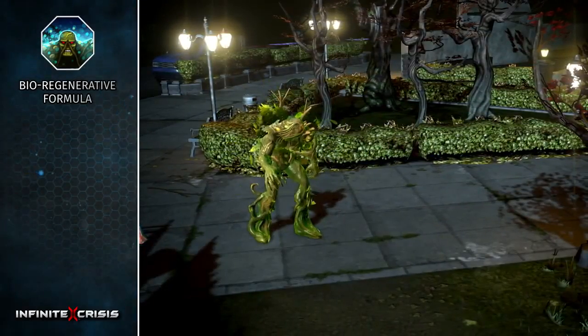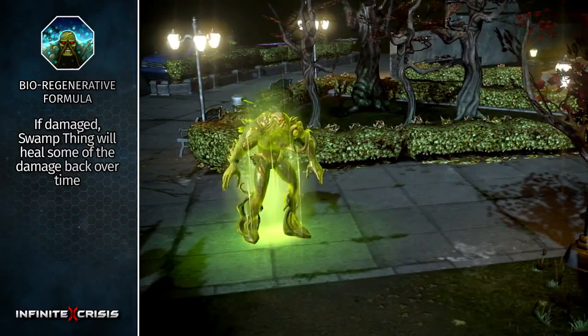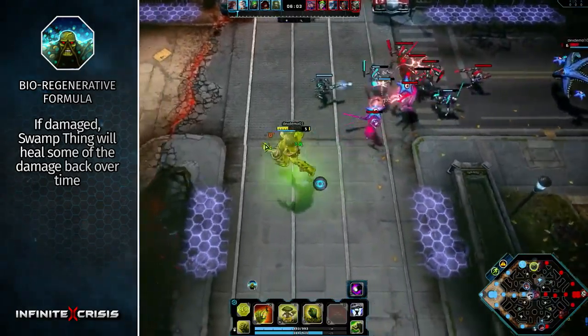His passive is Bio-Regenerative Formula. If damaged for more than a small percent of his current health, Swamp Thing will heal some of that damage back over time.